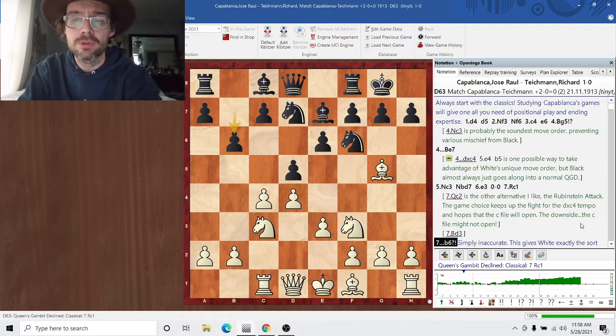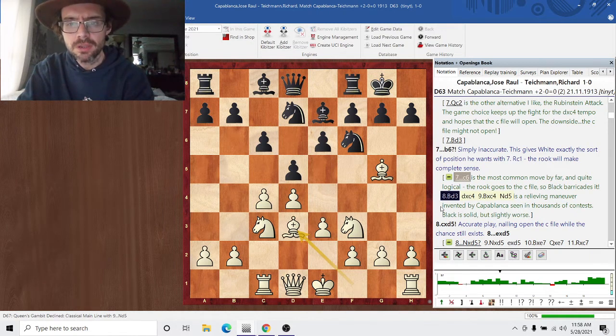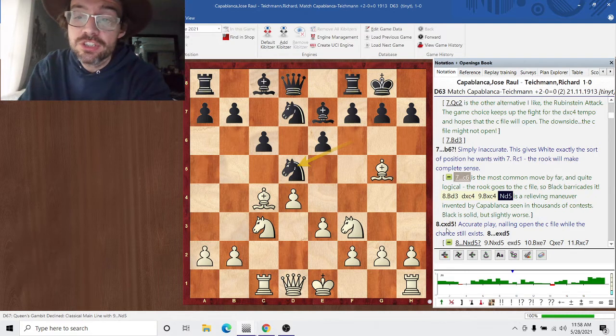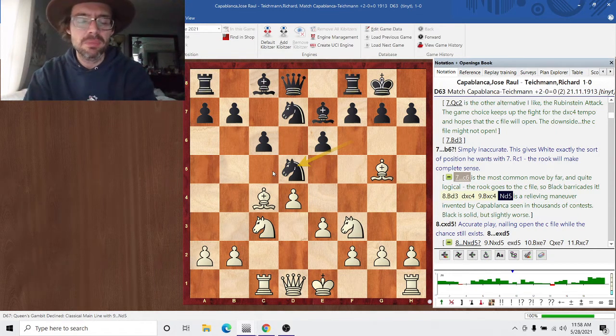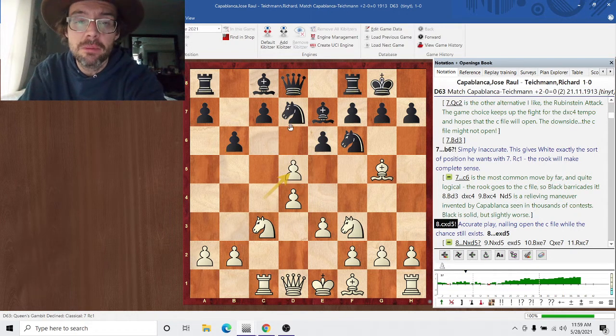Rook C1. B6 — so this is instantly inaccurate. This makes the rook on C1 look fully justified. The most common move here is C6, and this is truly the main line. Then Bishop D3, and then black takes on C4, and Knight D5 — this is actually a relieving maneuver invented by Capablanca, and has been seen in thousands of contests. Black is a little bit worse for sure; that light square bishop on C8 is truly a sad sight. But it's a very solid position for black. But B6 certainly is inaccurate. Capablanca plays C5, D5 — this is very accurate play. It doesn't allow black to shore up his position; it immediately opens the C file, making that rook on C1 fully justified. Excellent play by Capablanca.